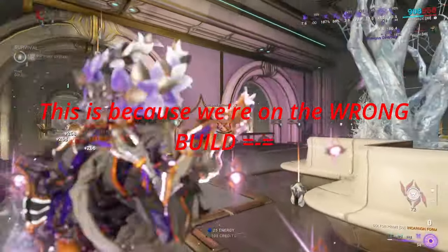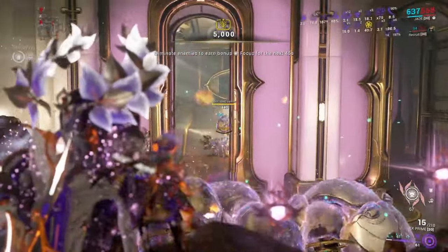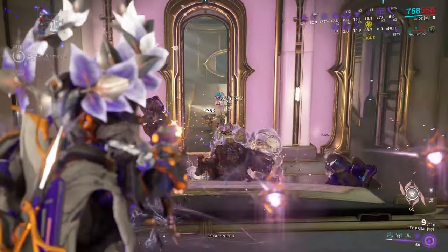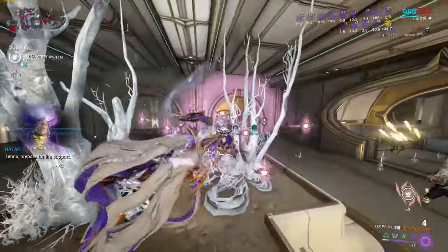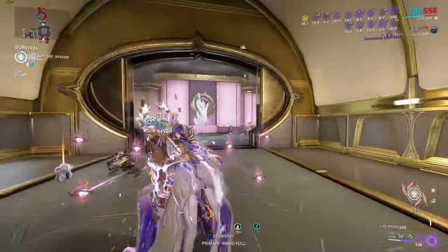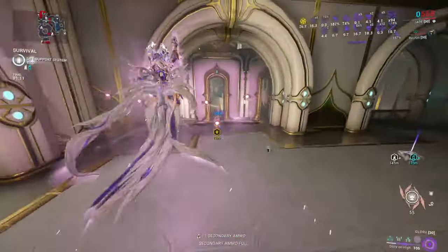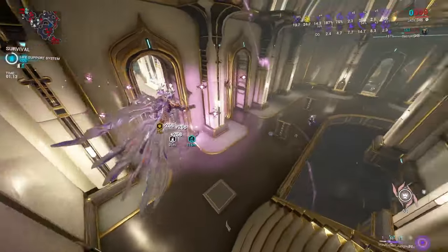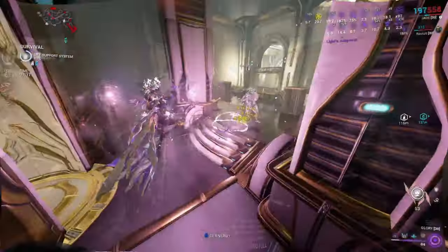With this build, if you didn't have all the shards I have, you could easily swap to having two Violet shards instead of just one and that would help you even more. Overall I'm using my companion to give me energy thanks to my pet, but you'd normally be seeing more health orbs. Basically all you'd do with this build is throw one down and alt fire all the time.